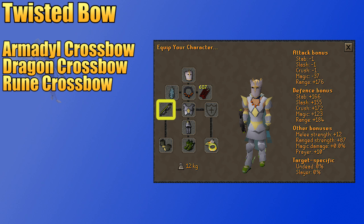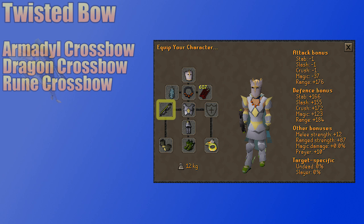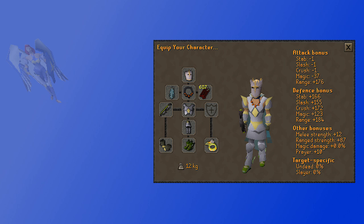If you can't get the Armadyl Crossbow, the Dragon Crossbow is a cheaper alternative, and the Rune Crossbow is generally the weakest weapon that some players will fight Saradomen with. If you're using a Rune Crossbow, you have to use regular Diamond and Ruby Enchanted Bolts — it can't use Dragon Bolts. You should bring both types of bolts with you though. You want to start with Ruby Bolts, and once you do 50 to 60 damage to Saradomen, you can switch over to Diamond Bolts.